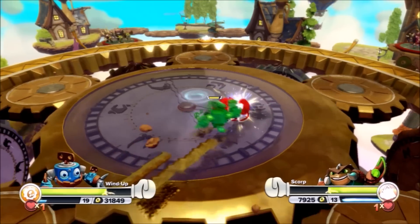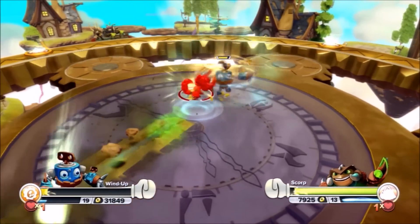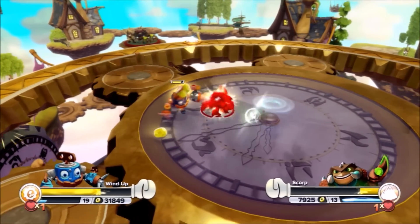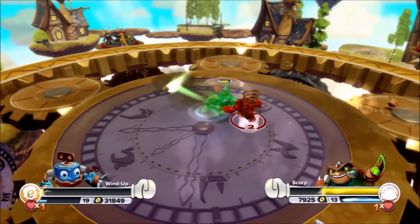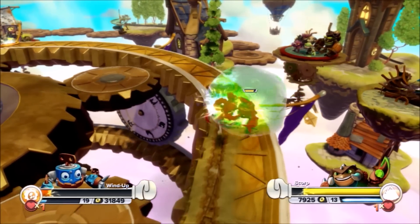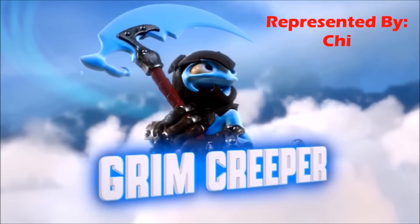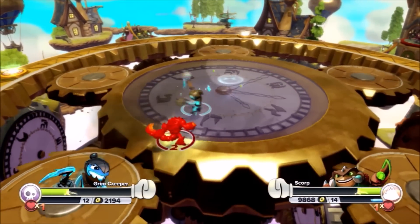Entry number 18 — Skorp — here in the Skylander Royal Rumble, the first ever one! Whoever has Wind Up right now has got to be proud — Wind Up is destroying the competition! He is the one to beat. I would not be surprised if Wind Up makes it from entry number 8 all the way to the end. Oh no — Wind Up fell off the edge! He walked off the side! With Skorp getting that elimination — wow! He survived 9 eliminations from entry 8 all the way to number 18!